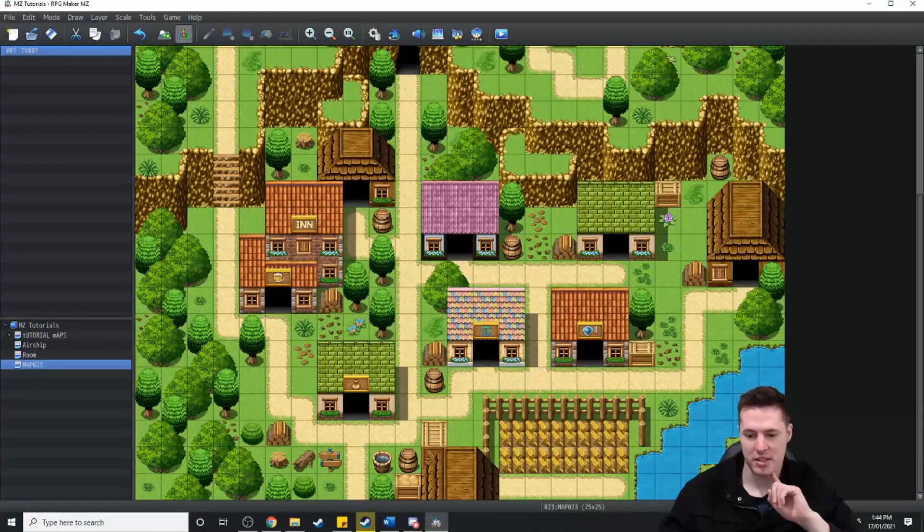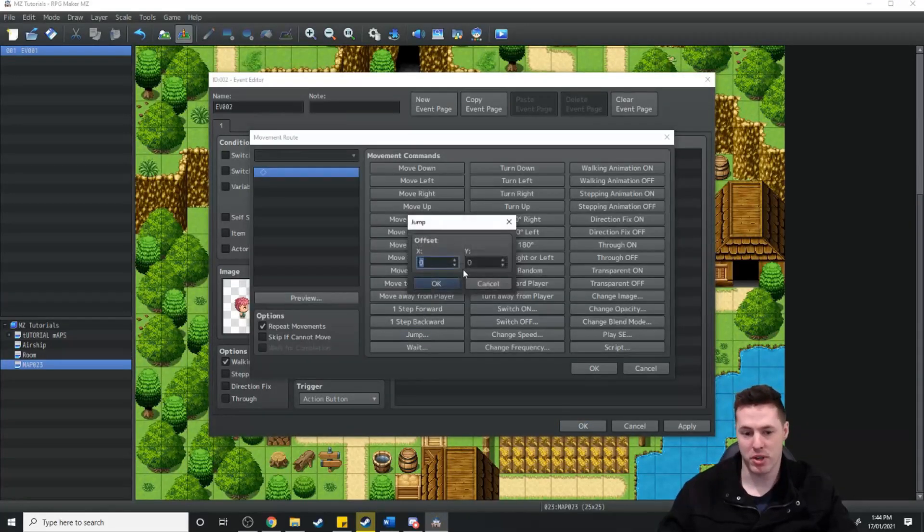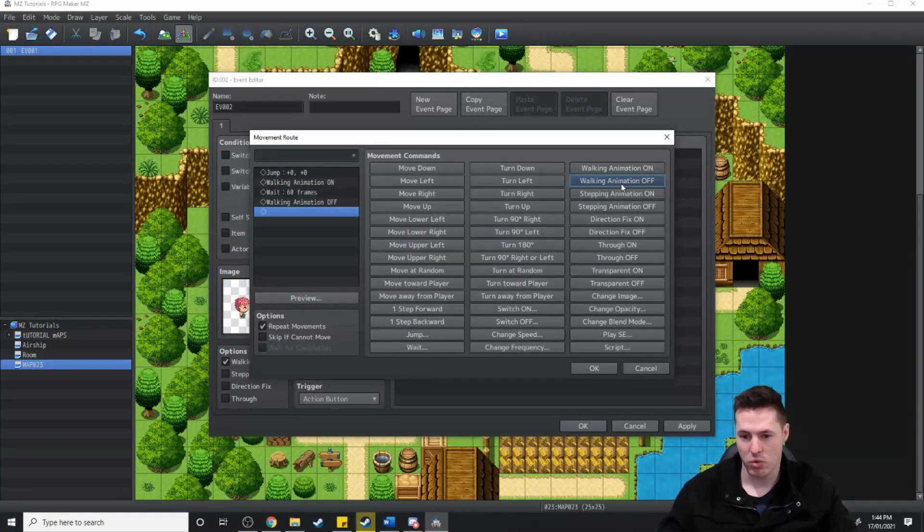I'm going to chuck a piggy down on this island over here, then going to make a kid with a custom move route. He's going to jump on the spot with walking animation on, wait, then walking animation off. And he's going to jump on the spot again, wait, and jump on the spot again.